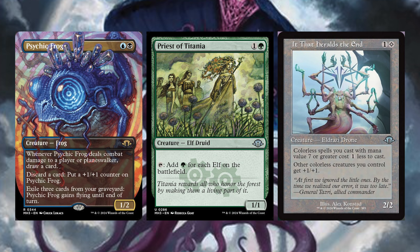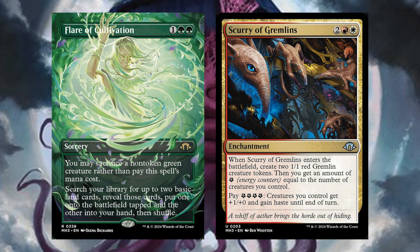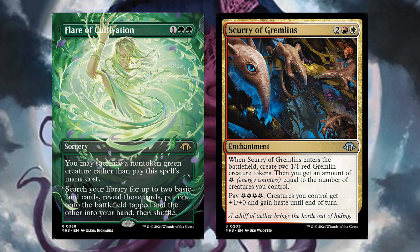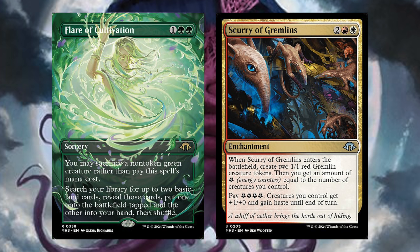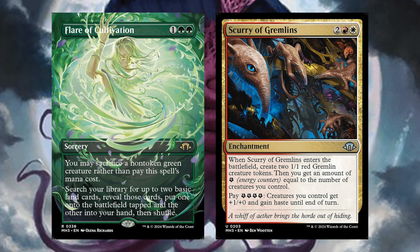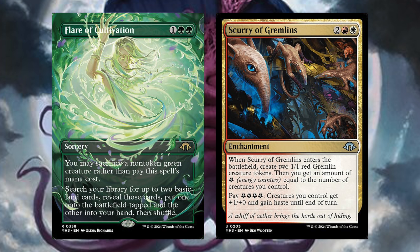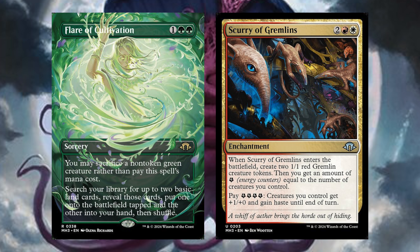Some of the best art I've ever seen in Magic the Gathering. We have Flare of Cultivation and Scurry of Gremlins. Flare of Cultivation is one generic green-green sorcery. You may sacrifice a non-token green creature rather than pay the spell's mana cost. Search your library for up to two basic land cards, reveal those cards, put one onto the battlefield tapped and the other into your hand, then shuffle. So instead of paying three mana, you just sacrifice a green creature and get Cultivate for free. You're not cheating any mana or anything, so whatever. Scurry of Gremlins is two generic red-white enchantment. When it enters the battlefield, create two 1/1 red Gremlin creature tokens, then get an amount of energy equal to the number of creatures you control. Pay four energy: creatures you control get +1/+0 and gain Haste until end of turn. These are so good. That's it for Modern Horizons for now — the price of this set is just going to skyrocket, and hopefully they don't reprint as poorly as Commander Masters.